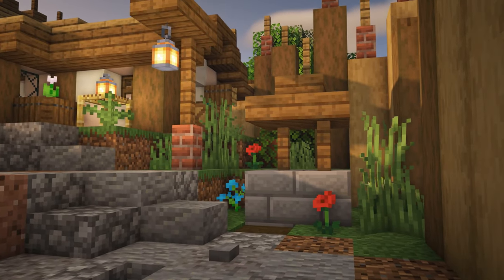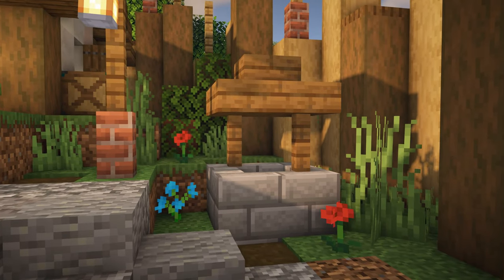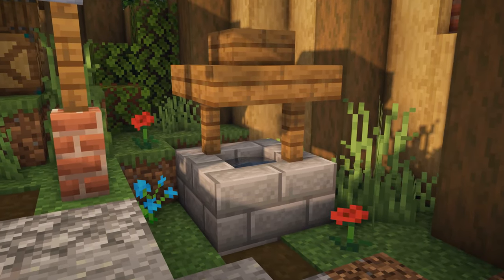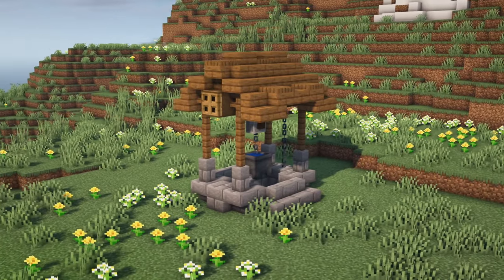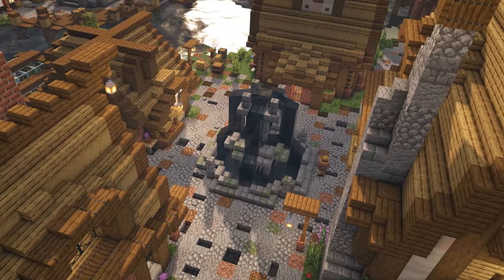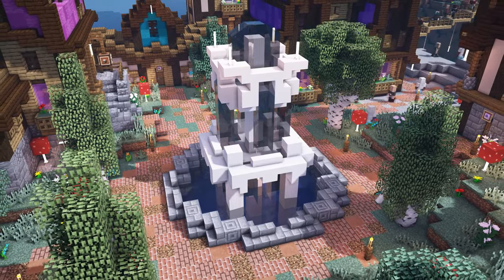If you've got an open space and you're looking for something to place there, how about building a well? This is a tiny well, it's just about as small as I think they can get. I actually first saw this design from Fwip. But if your area is a bit larger, you can always build a slightly larger well. Another water feature you can add is a fountain, which always makes for a great centrepiece.